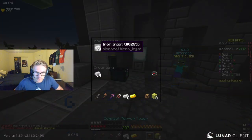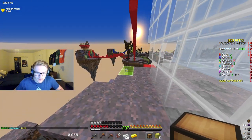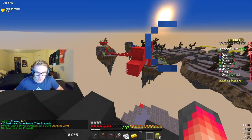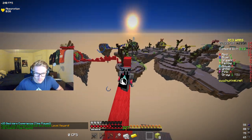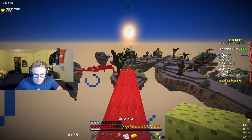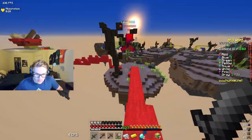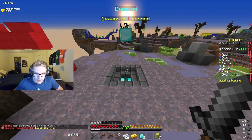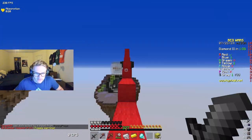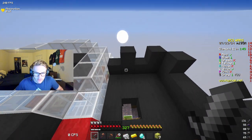This ain't good, chief. This really ain't good. Let's see if we can do this. We got him, baby! We got diamonds too — we're going to head back. This has just been a weird battle, but we can get sharpness and reinforced armor. That's going to be huge.